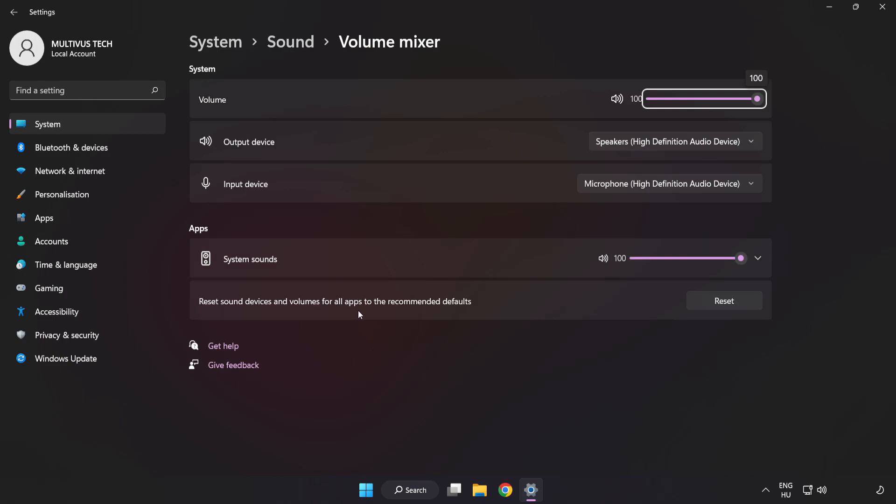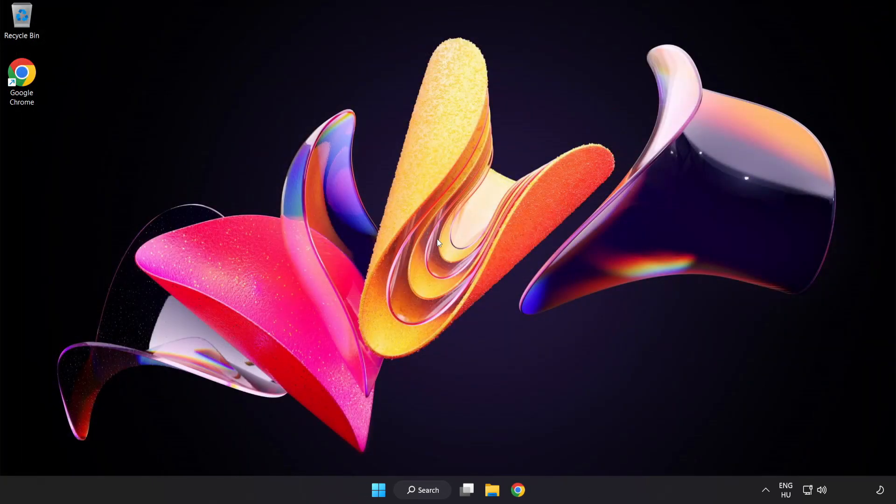Reset Sound Devices and Volumes for All Apps to the Recommended Defaults. Click Reset. Close Window.